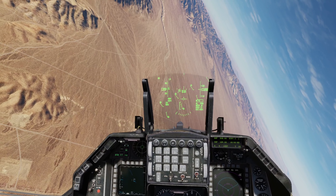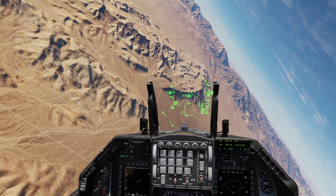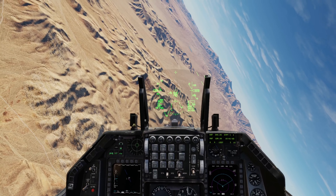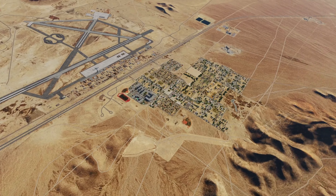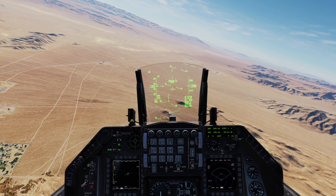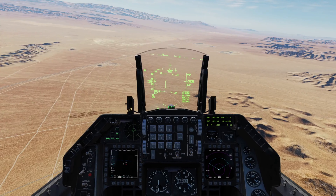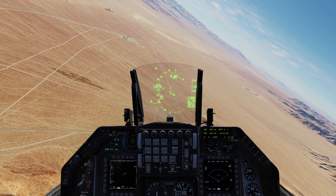Turning from high key to low key, shooting for about a G and a half to two Gs. As you can see, I'm a little bit heavy on the G right now but I'm also a little bit fast. Transitioning to low key and trying to slow it down to about 270 knots for the low key to final turn. Shooting for about 3,500 feet at low key — as you can see, I'm pretty much right on the money.